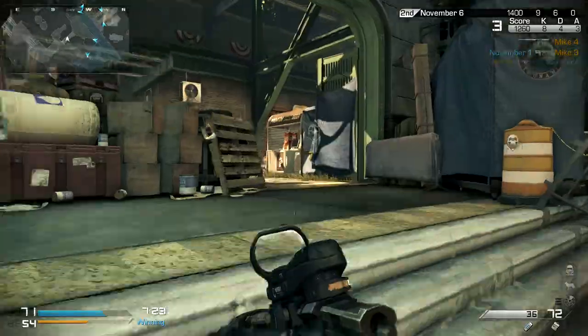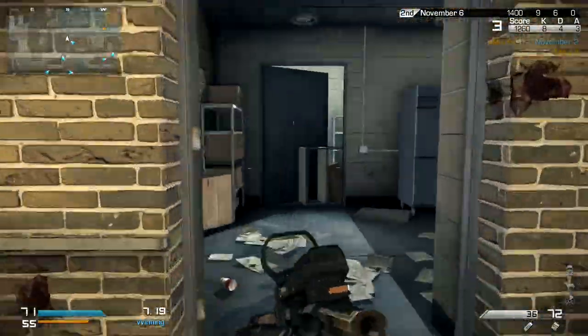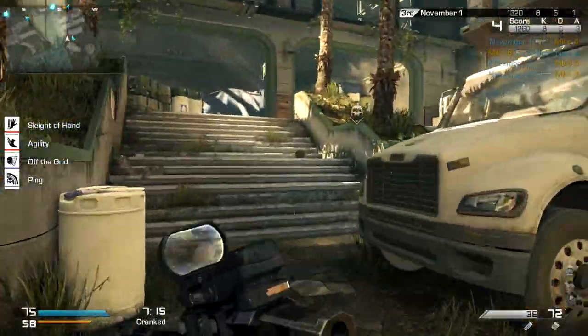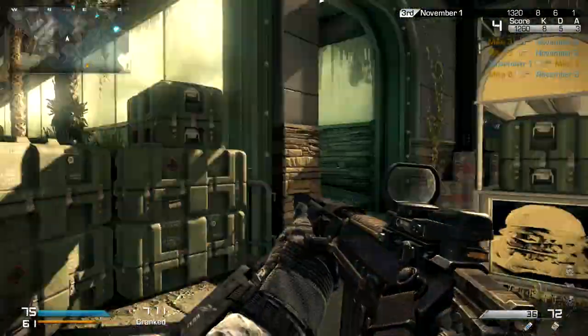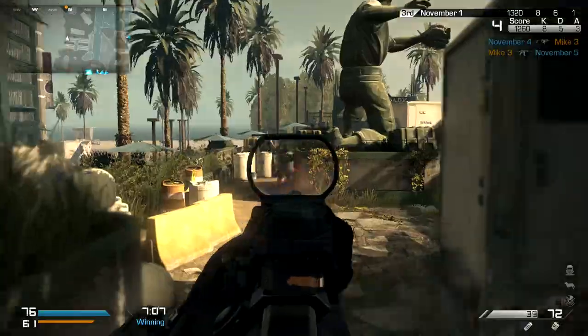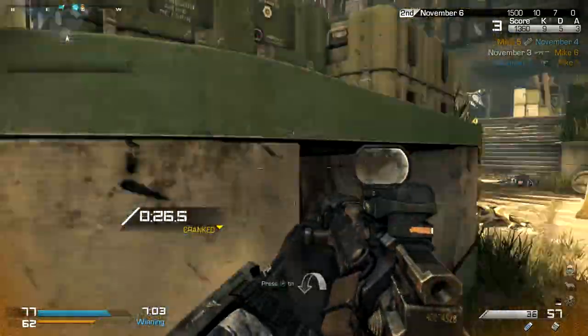The same kind of thing happens with the dashing. The dashing has a certain speed. It's similar to the dolphin dive in Black Ops — in Black Ops you have to be sprinting, but it's kind of like any sprint and you'll dolphin dive about the same, like a preset animation. This one, it seemed the faster I was sprinting, the better roll I was on, the faster my slide would be. The more effective it was, the better it worked.